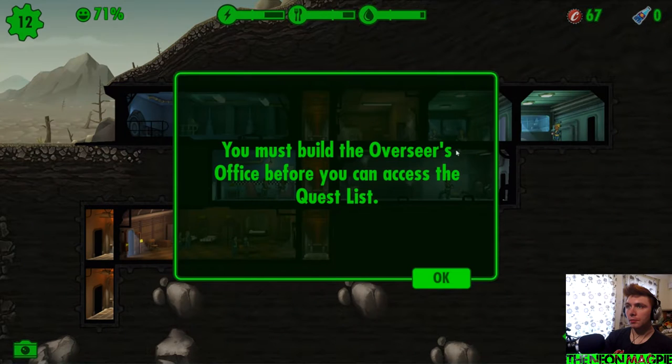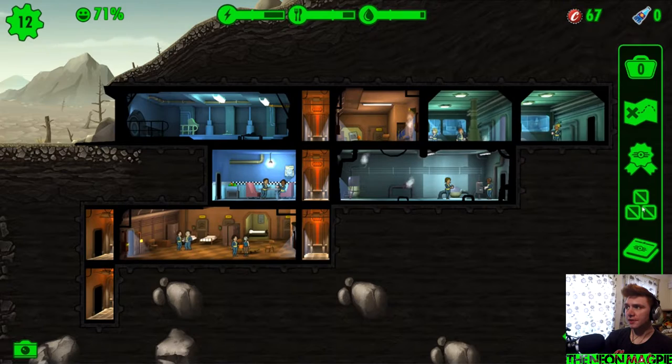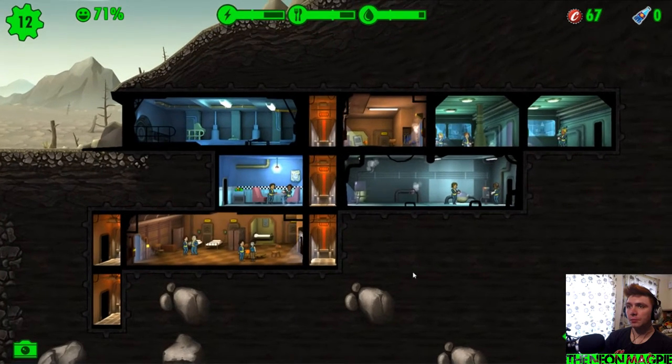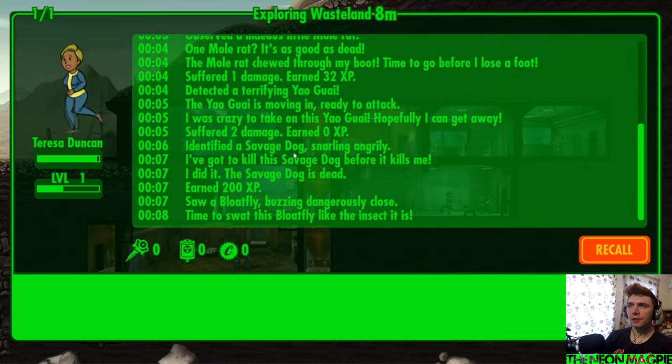Okay, what else have we got that we can do? Still waiting on that — need a weapon, and got to collect 50 food. Let's build the Overseer's Office for the quest list — let's put quests into this now. Currently got 67 caps. I don't think we can speed up time in this game — I think we literally have to sit and wait, which is a little bit of a ball ache.